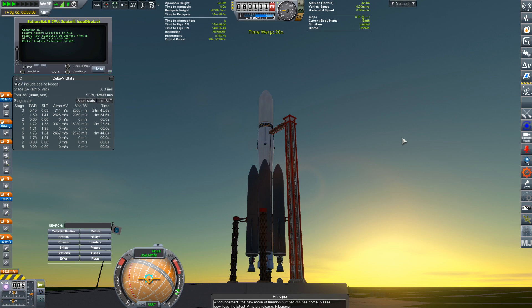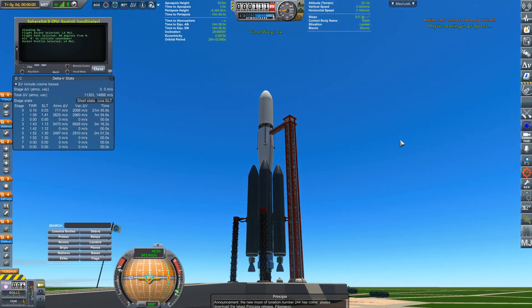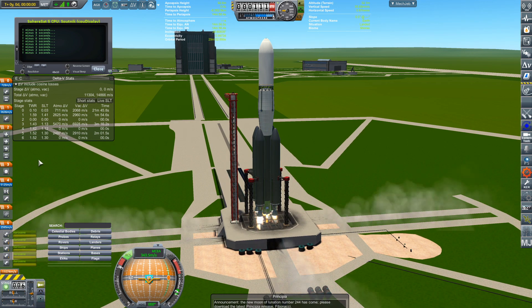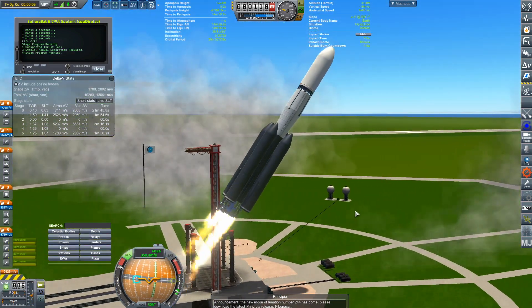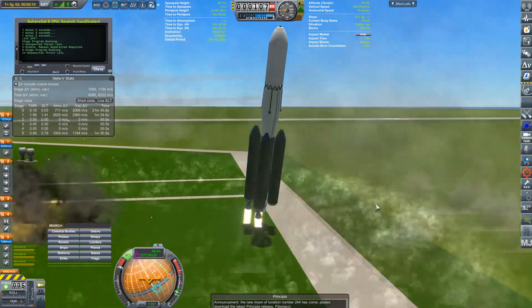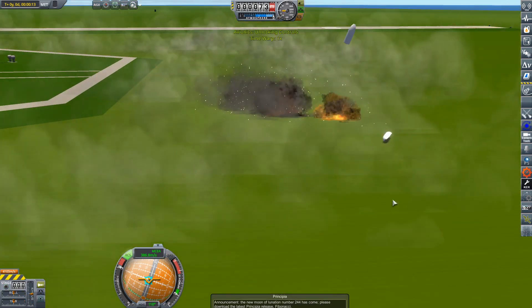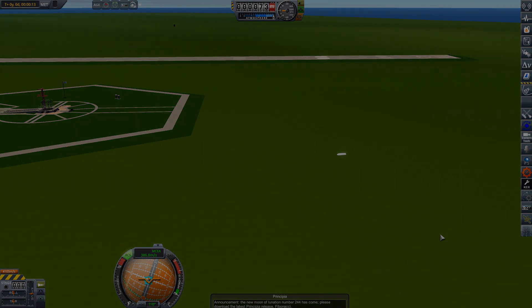Welcome back to Realism Overhaul. Today we've got a plethora of launches to show off — some successful, some successfully failed. This leads us to our first launch of the episode on the L4 Mark 2 with SphereSat Mark 2, looking to impact the moon. Unfortunately, one of the engines self-destructed on the pad, causing the rocket to not have enough thrust to lift off. At least it wasn't a terribly expensive rocket, and we got a nice pretty explosion from it.